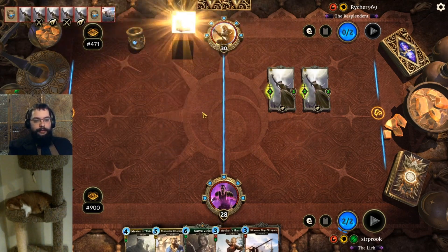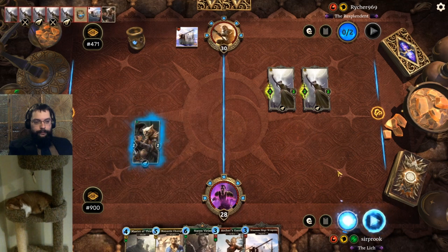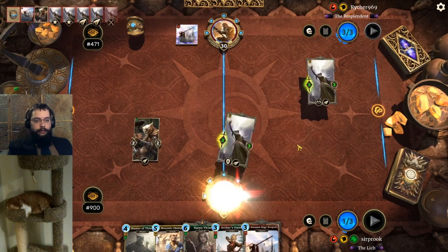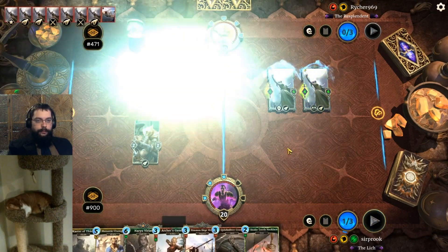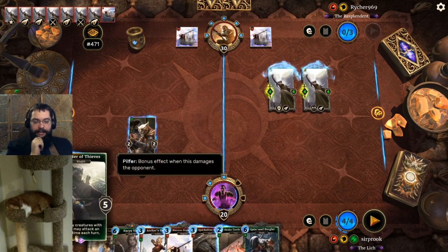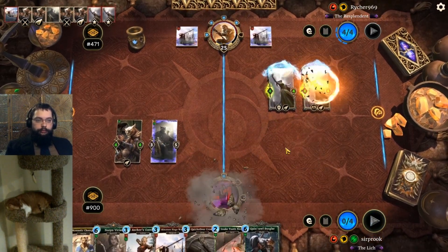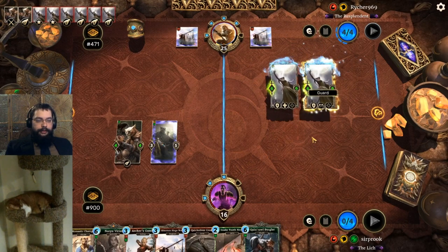Oh, he is Rimen. We're too slow for this. We might not be with Master of Thieves allowing us to attack twice, but he's going to hit Drain on one of these eventually. Double Rimen, double 1-drop Pilfer — kudos to this guy. His top decking game is on point. There's the Drain on that one. Didn't hit Drain, so he's only got 6 Drain.